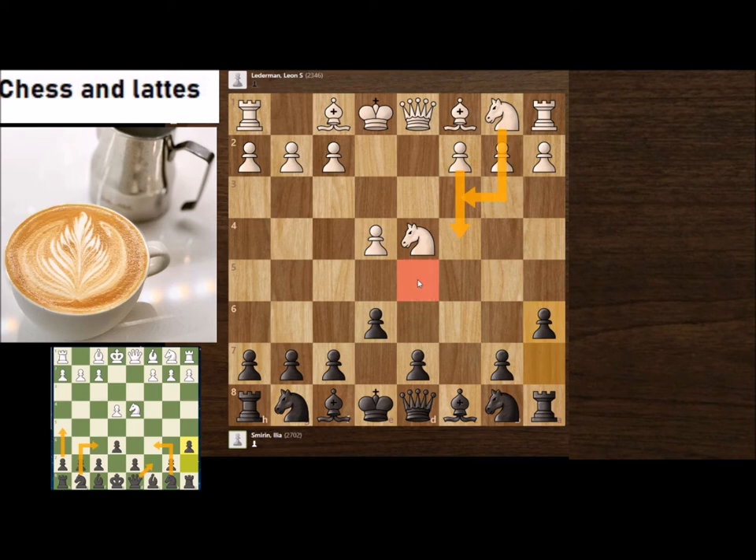White plays c4, Nc3, d5, and has a grip on the position. That c4 move is very important — that's option number one for White.